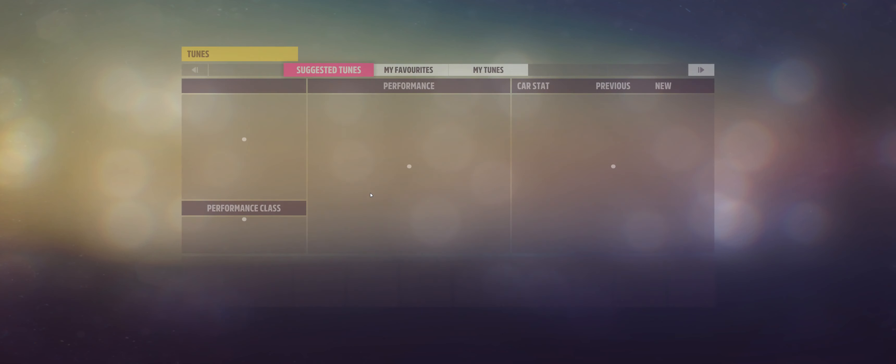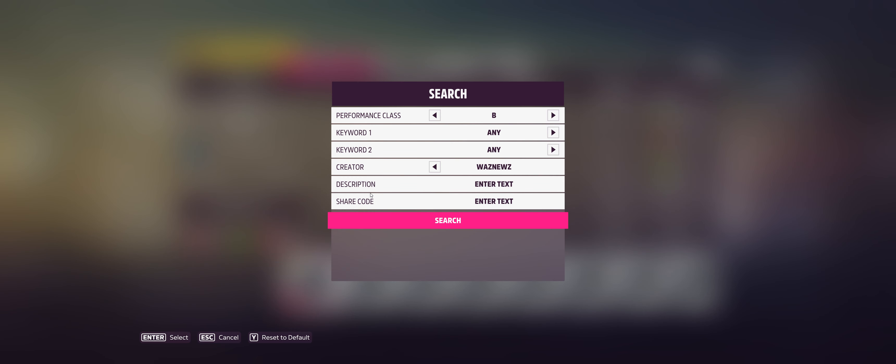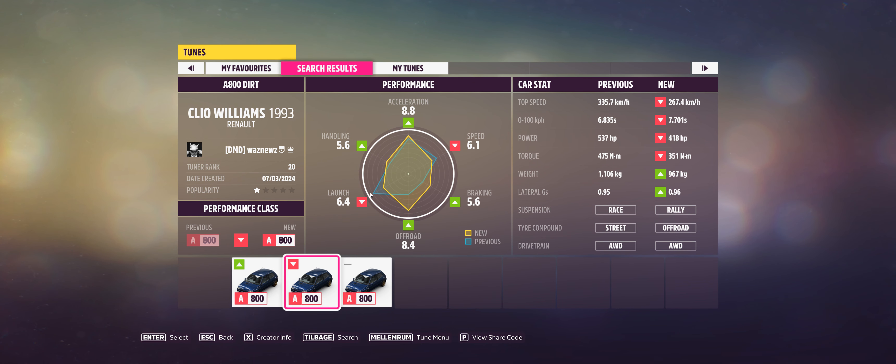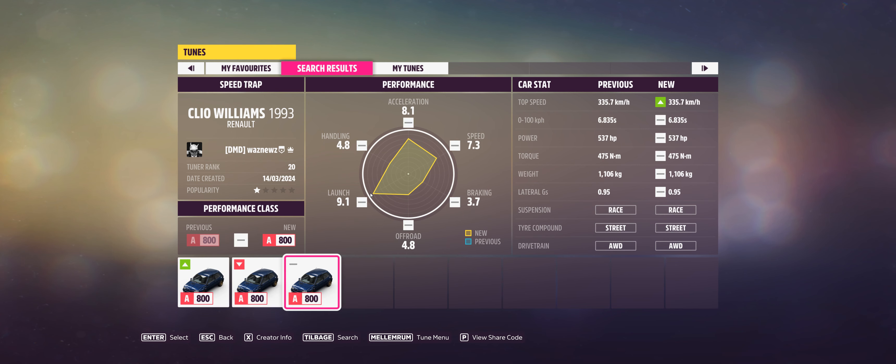The car was the 1993 Renault Clio Williams. The tune I was using — let me find it — for the first part: 1-0-5-3-1-7-3-9-7. This one will also do the speed trap, you just have to run it a couple of times.